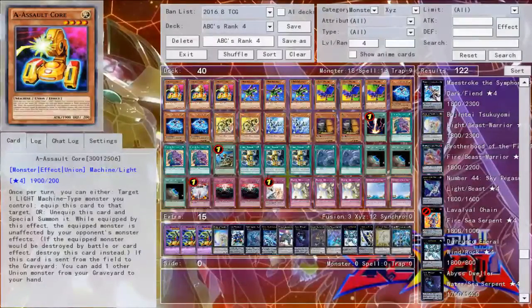Let's get to the rank 4 profile. First off, we have three copies of A — Assault Core. Most of the time their effects are kind of irrelevant; they have effects when they're equipped to monsters. They can protect them. When Assault Core is equipped, the monster is unaffected by monster effects. And when it's sent from the field to the graveyard, you can add one other Union monster from your graveyard to your hand. The only thing to remember is none of the ABCs are once per turn, and they all float. They are 'if' effects, so they will trigger no matter how they get to the graveyard.